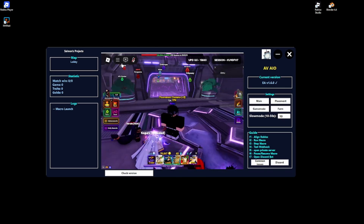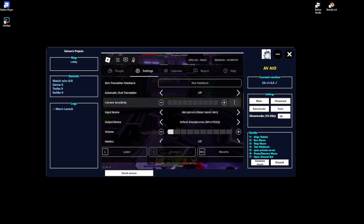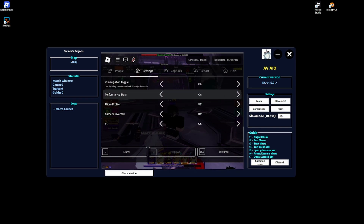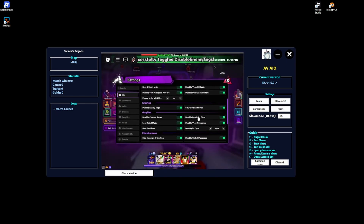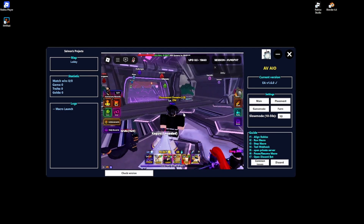For Roblox settings, make sure everything matches mine: Shift Lock should be off, Camera Mode on Default, 60 FPS, camera sensitivity at 0.15. Turn volume all the way down, graphics quality all the way down, and Performance Stats should be off. For AV settings, scroll down — everything should be on — and the UI Scale should be set to 1.